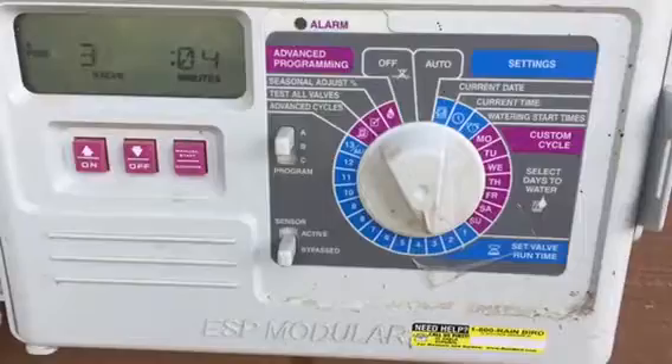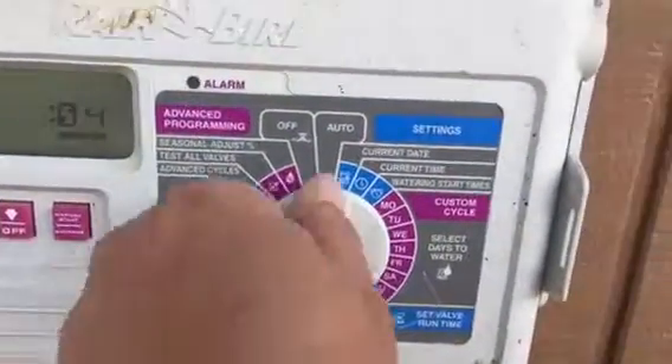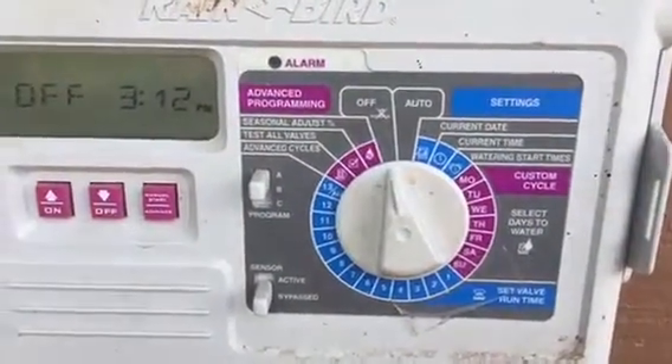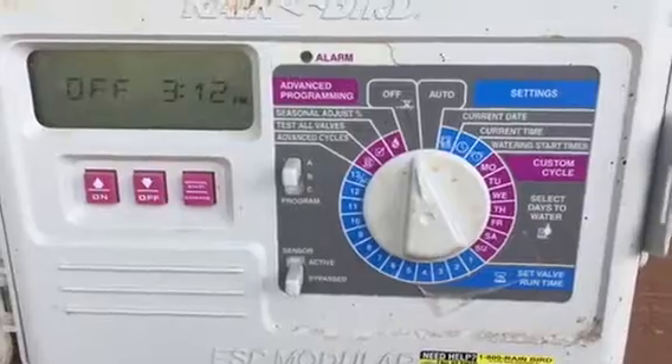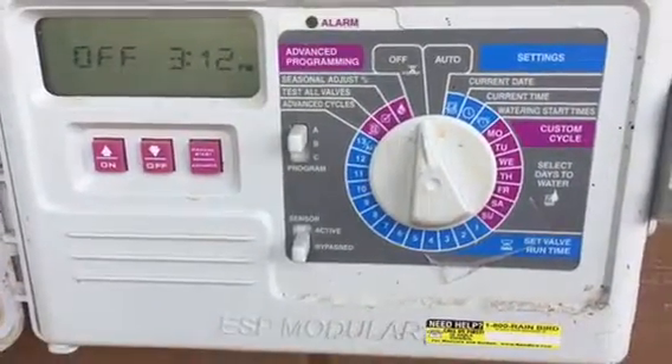Once you set it to zone three, hit start and that zone will automatically start. To turn it off, twist it all the way to off. Otherwise the sprinkler will run at the same time in a 24-hour period, ready or not.